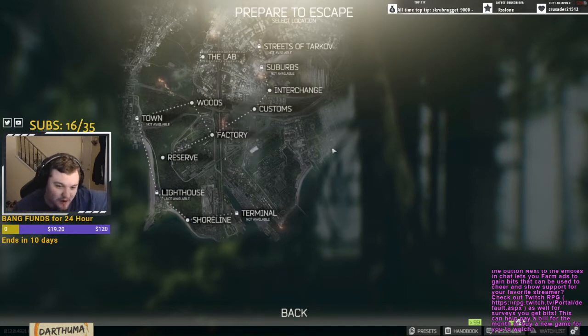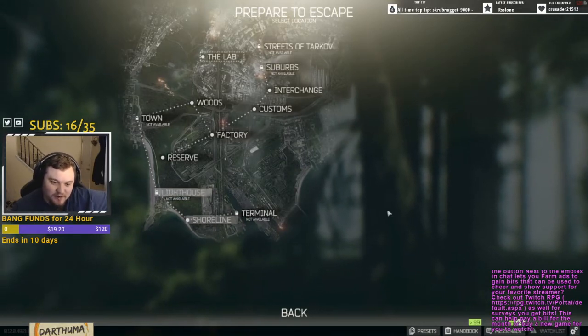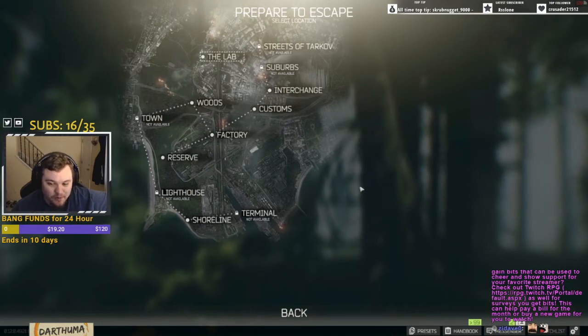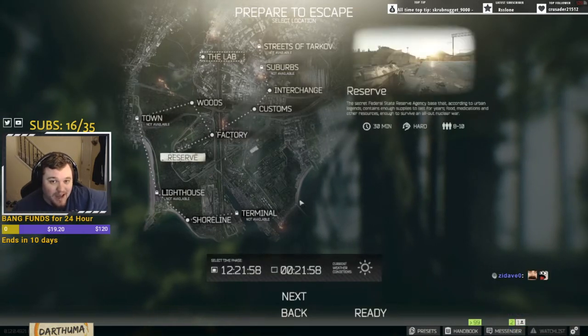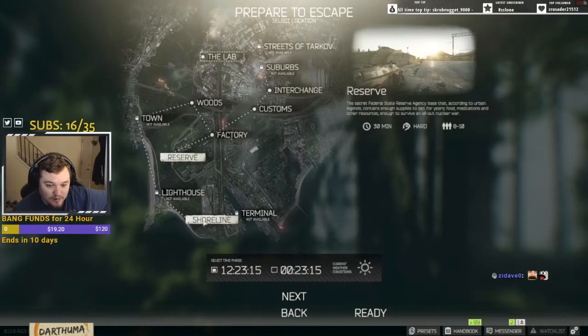On the map, you would assume north is north and south is south — the top is north, the bottom is south. We have Shoreline at the very bottom being south, and Reserve being north. But that is not actually the case. According to BSG, the map for Reserve shows the globe at the north, which is impossible, because the Shoreline globe you can see on Shoreline is actually north. So it's a little backwards — the globe should be south on Reserve.